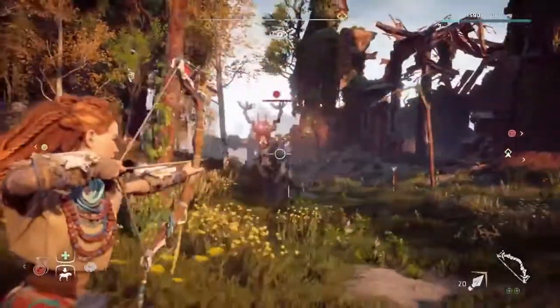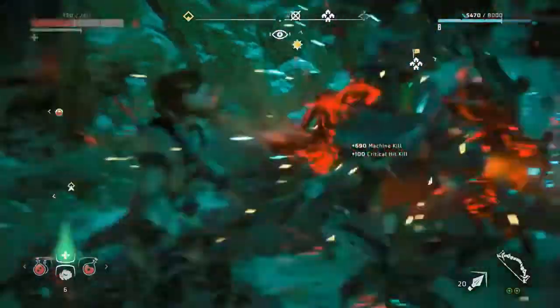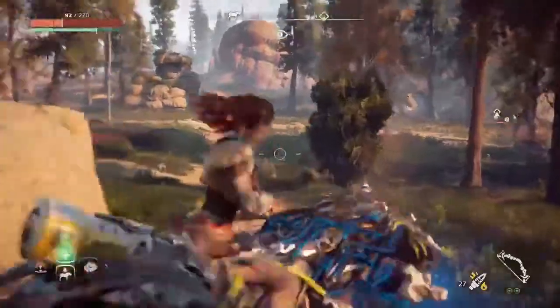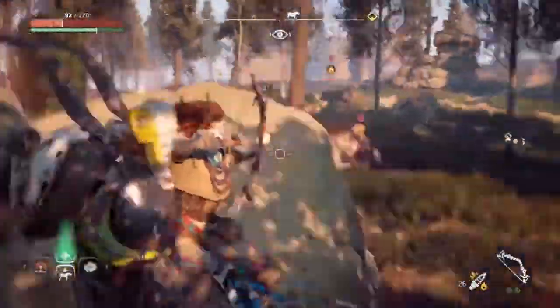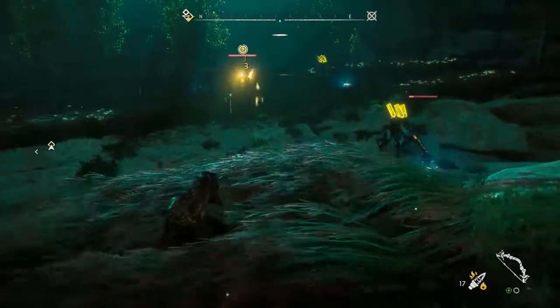Aloy's weaponry, in principle, is based on bows and spears — it's kind of Bronze Age technology. We have arrows that give you flame, but they come from robot parts that create flames. She can also use weaponry that she shoots off of the machines. And obviously she's got her wide variety of bows, and these bows have different ammo types, like explosives.